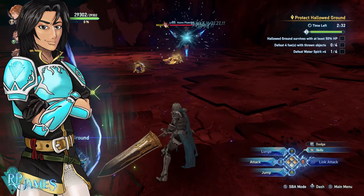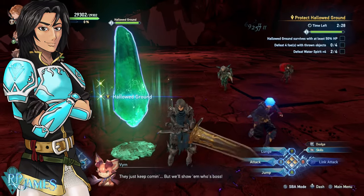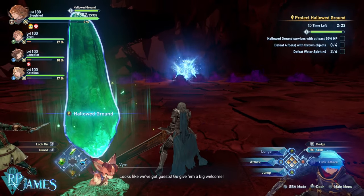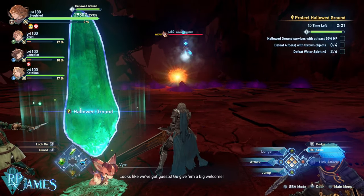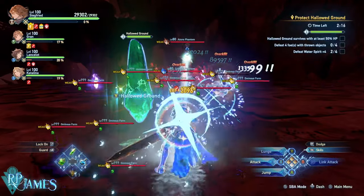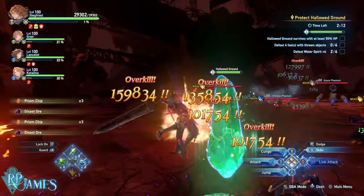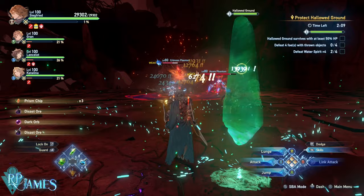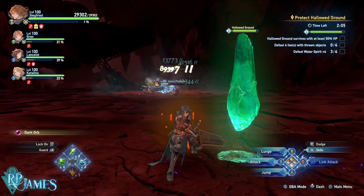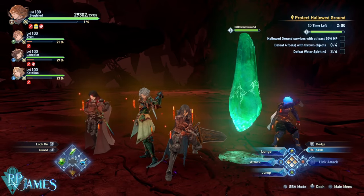As you can see on the gameplay background, essentially you have to stand here and protect this place for quite a bit of time. It is going to take full minutes to complete the quest. Usually your crew members and party members are going to be the ones taking care of sustaining that 50% health of the objective. You're not needed — just leave your character in the middle, and if someone bypasses that and gets close, your character is going to immediately start attacking.